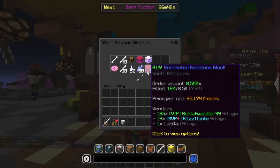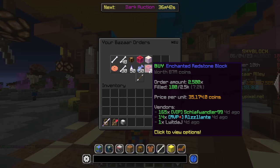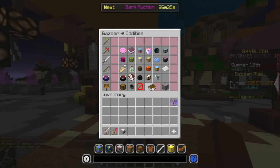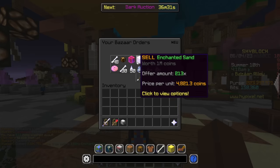I also wouldn't recommend leaving orders on the bazaar for a long time. If you're about to go to sleep, make sure you cancel that order, because prices can drop when you're away. It's easier to do short-term flips if you're not investing long-term.